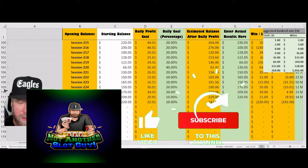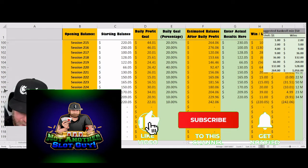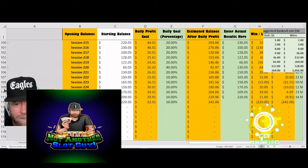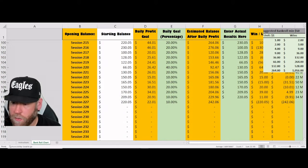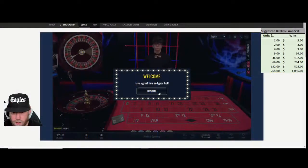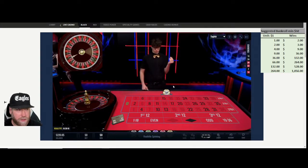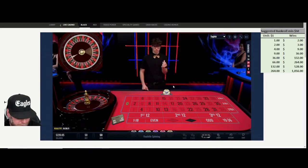Hey, what do you say — thank you for joining me on another online session of roulette. We're going to continue on at $2.20 and just try to get around ten dollars profit today. Playing our typical combos, number matching, hot numbers — our typical strategy. Forgive me, I do have a little bit of a cold, but we'll power through it and try to get some profit. Let's get right into the online.